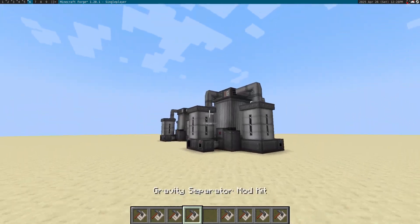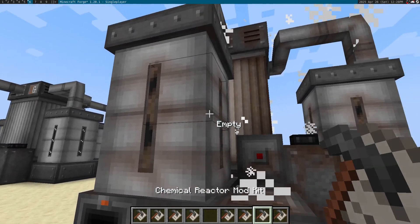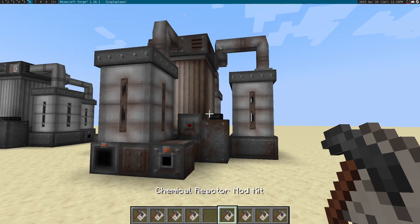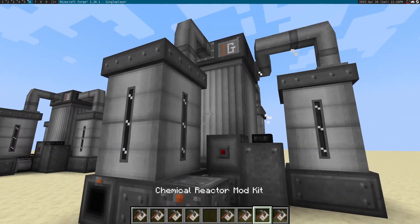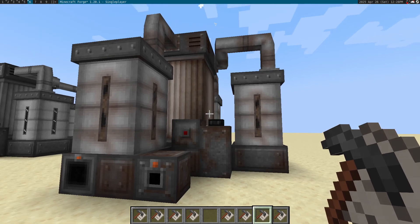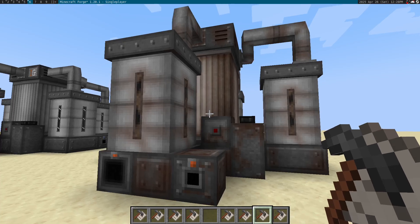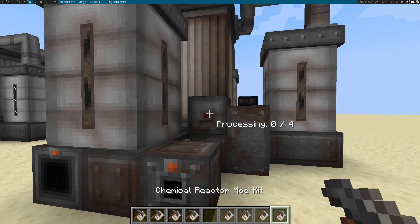A feature that I'm quite excited to show you is that this skin system also supports a default skin. By default, the skin is the old faithful. However, in the configuration, you can change this to whatever you think may suit your mod pack if you're a developer, or if you just prefer a skin to be applied to all of your multi-blocks. Maybe you just really like the hazard skin.